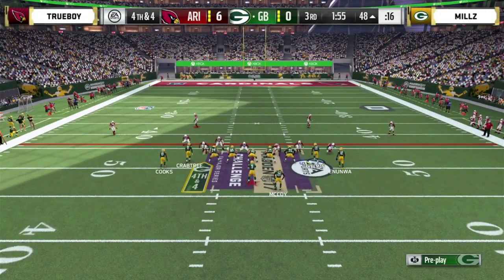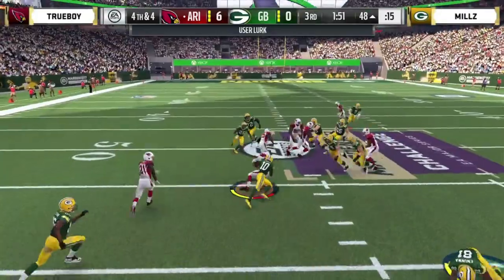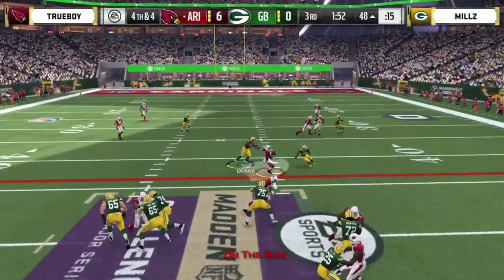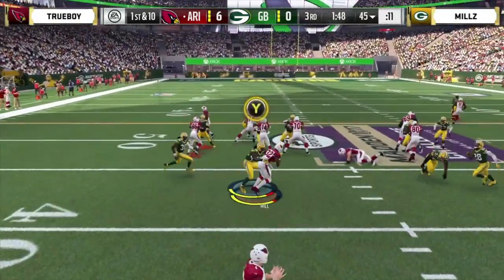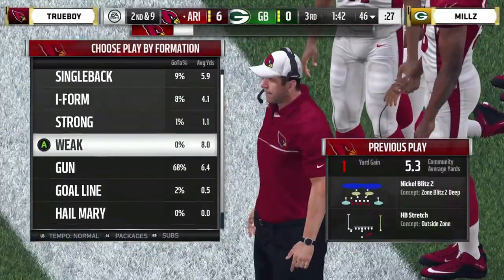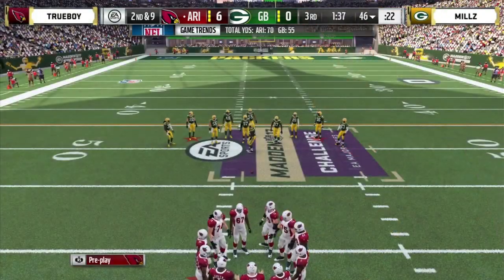Fourth and four for the man out of Dallas, Texas — throws off his back foot and it's lurked. Big time interception from Smith. Trueboy has got the ball. Pressure off the left edge forced that throw — he throws off his back foot. Trueboy jumps that underneath pattern, gets the interception he wanted two plays before. Mills from Dallas, but that was the Dallas Cowboy's Jalen Smith taking it away from the D-Town native. First and ten — Bud Dupree gets taken for a ride to the 46. Gain of one.